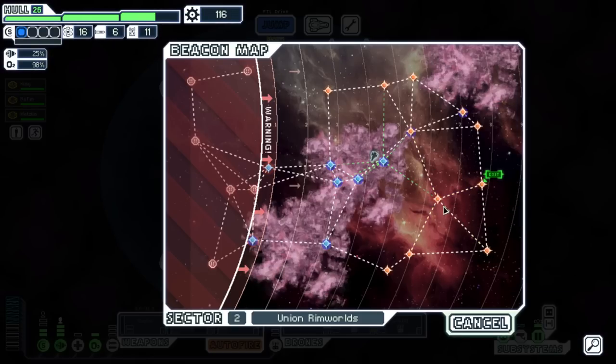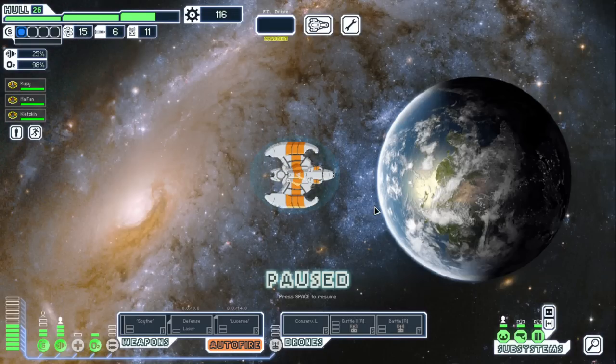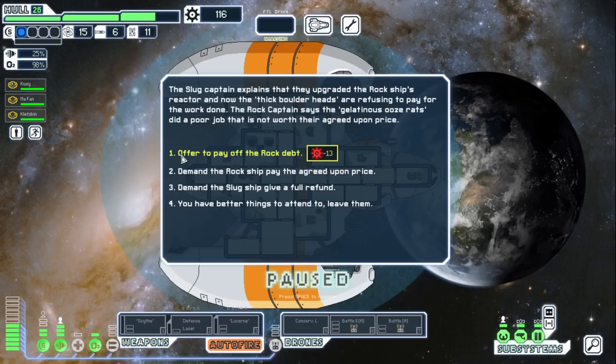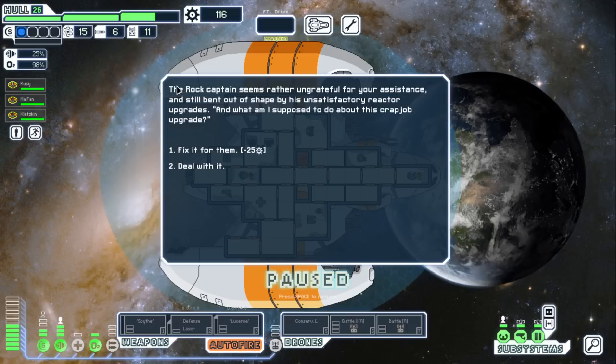We got something out of that so it was worth it. Coming out of the nebula into open space — a Slug Cruiser and a Rock Cruiser, the classic event. We could take hull damage here or hull damage doing this. Is this a new option? Let's try it. The Rockman captain seems ungrateful but the reactor upgrade was unsatisfactory — I don't want to pay it, but let's try anyway.